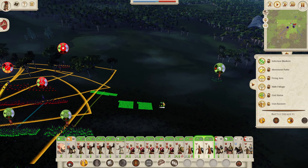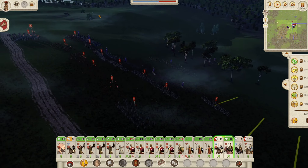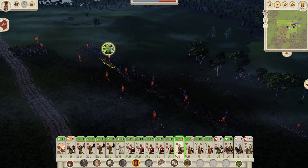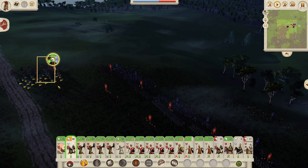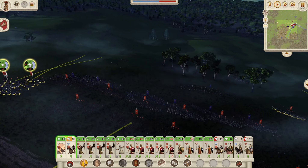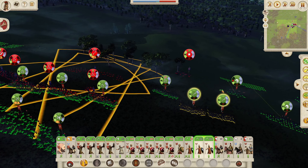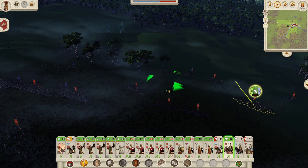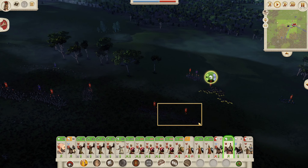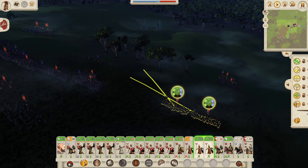Not too bothered by this army down here - I think we can mop that up reasonably quickly. Phalanx versus phalanx - well, phalanx versus Agrarian infantry first, so we should do very well. Let's sneak past there. Take the brunt and let's get the Greek cavalry in the side - go Greek cavalry, go!